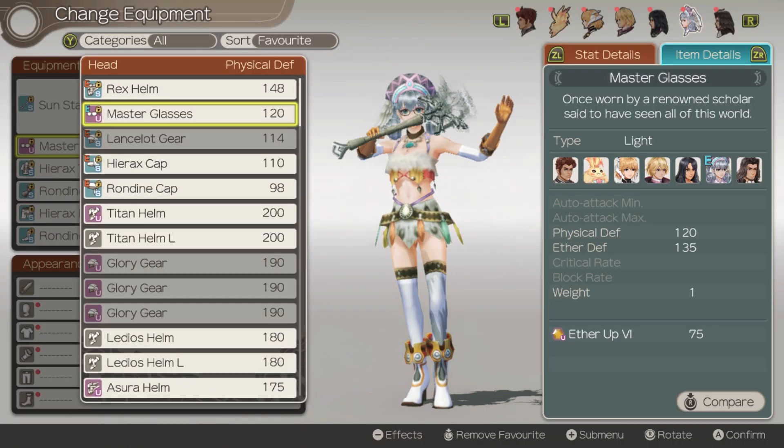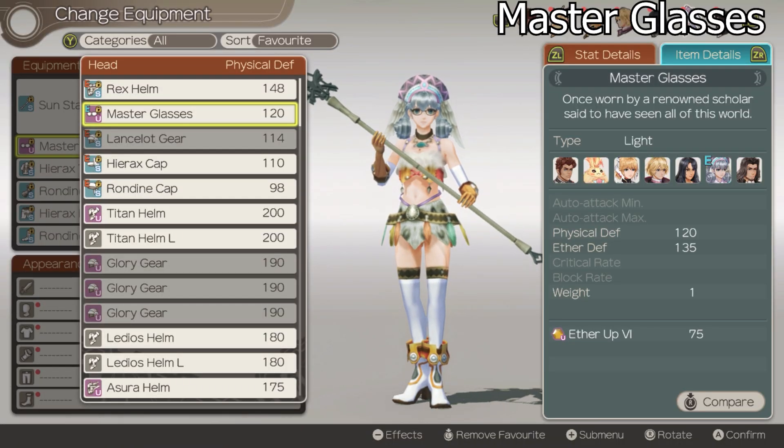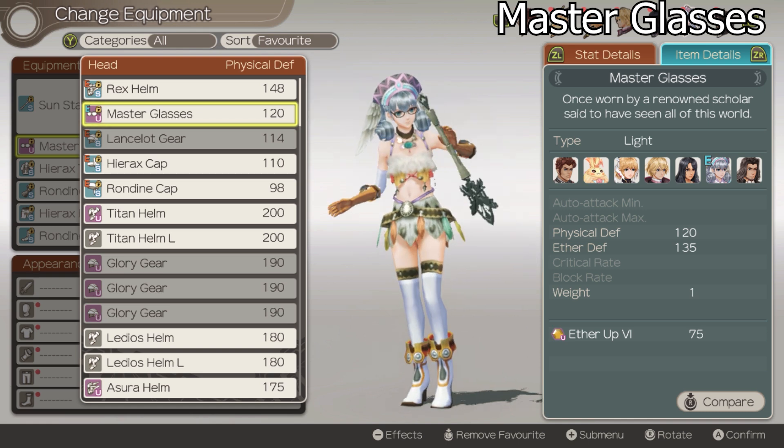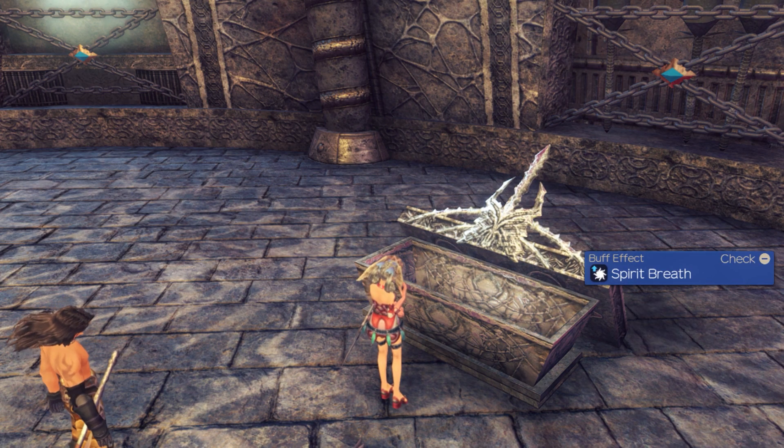For Melia, she has the Master Glasses, which provide her with ether plus and have more defense than any regular armor set. This can be found at Prison Island from the giant's chest.